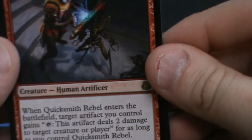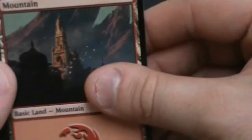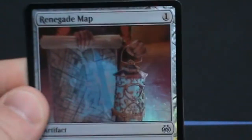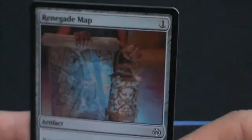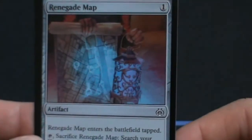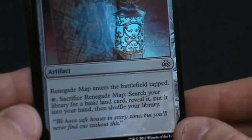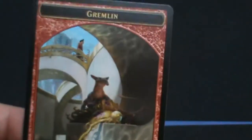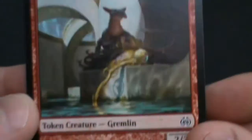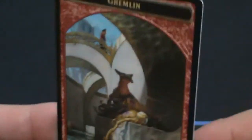Obviously when the Quicksmith Rebel dies or you lose control of it, you lose the ability. This pack also has a foil — foil Renegade Map. How disappointing compared to the first pack's Oblivion Stone! Renegade Map is a 1 mana artifact: enter the battlefield, tap and sacrifice it to search your library for a basic land, reveal it, put it into your hand and shuffle. Good way to trigger revolt. And we have the beautiful Gremlin token — a 2/2 Gremlin that looks a lot like a bald Stevie, actually.